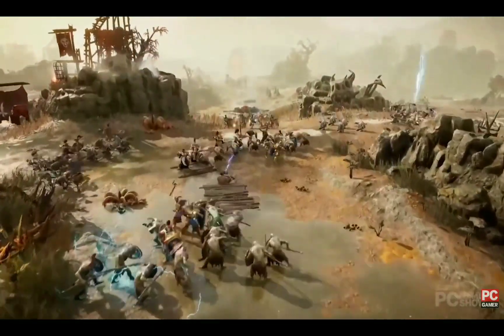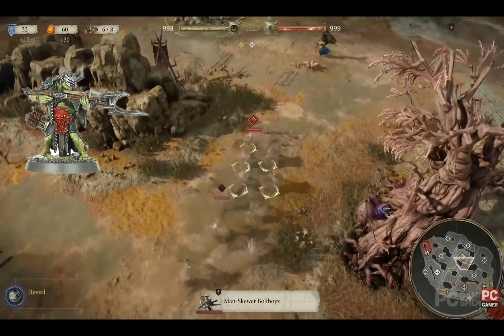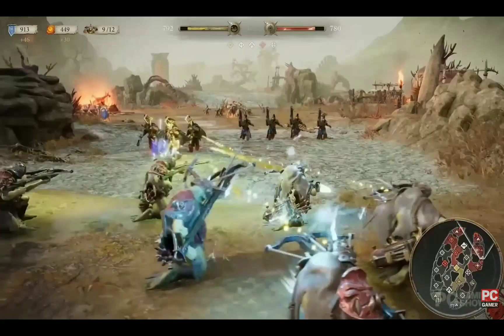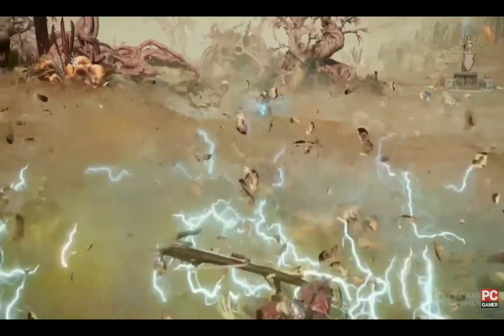In addition to melee units we have ranged units like these Manskewer Bolt Boys who appear to have some sort of stealth ability, so they can sneak up on the foe. And here we can see them exchanging fire with some Vanguard Raptors before being blasted by a spell from a Stormcast hero.